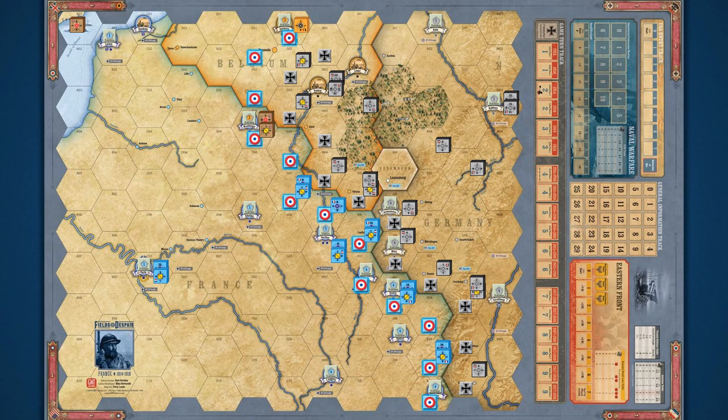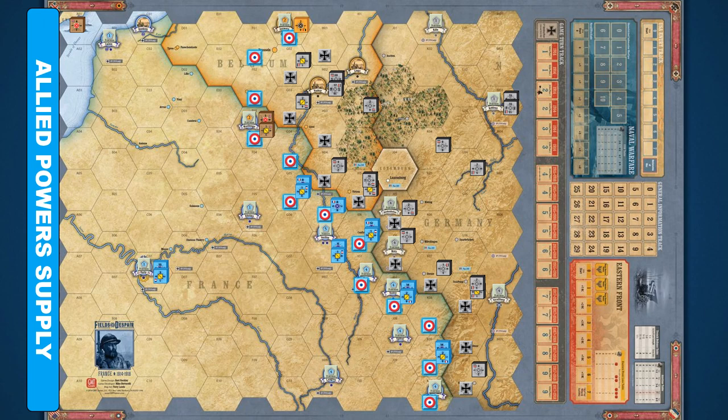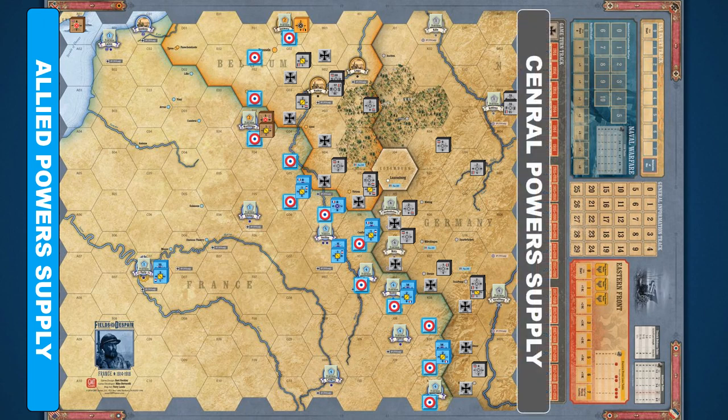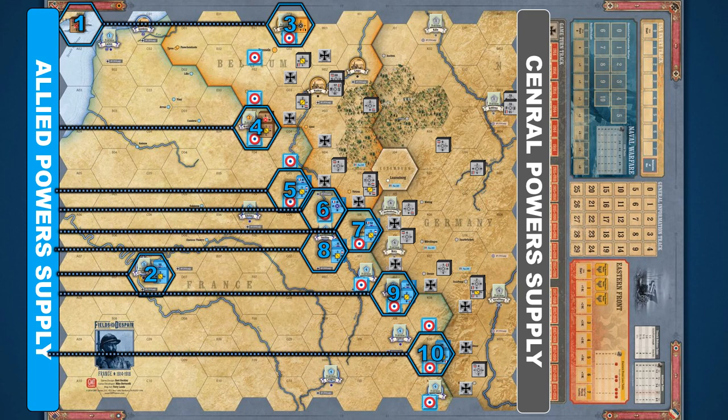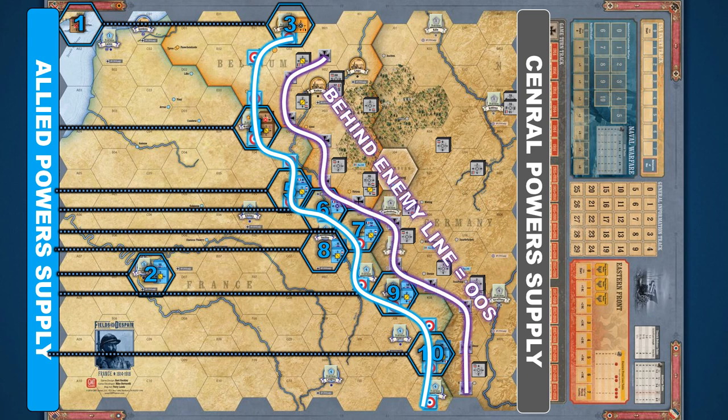Hex spaces with blocks receive their supplies from a player's edge of the board. The Allied supply source starts from the left side of the board; the Central Powers from the right side. The Allied player can supply 17 hex spaces, but when the game begins they have blocks in only 10. These hexes must be able to trace a supply line from their position back to their own board edge. The border of supply is defined by the control markers — essentially the front line. Supply lines can be cut in two ways: first, hex spaces with blocks that fall behind the enemy line or are surrounded by enemy control markers are considered out of supply; second, if the number of hex spaces with blocks exceeds the supply capacity, those excess spaces are out of supply.